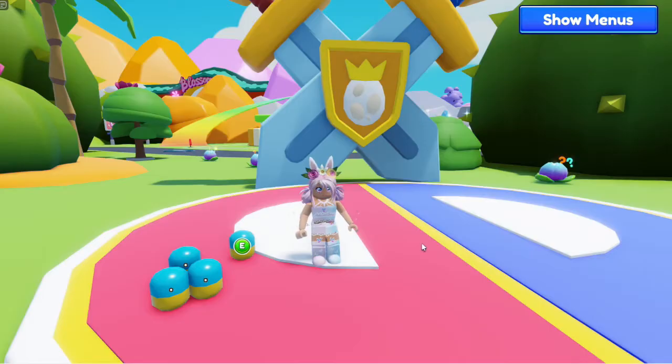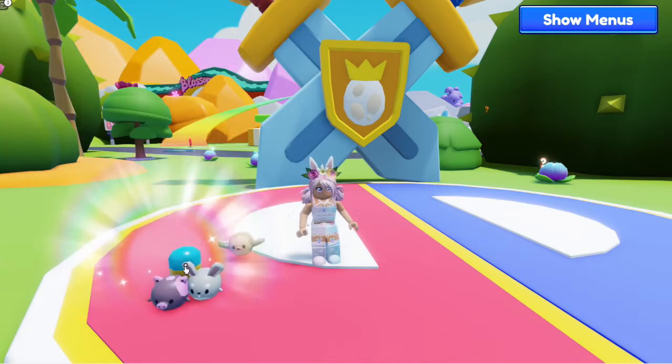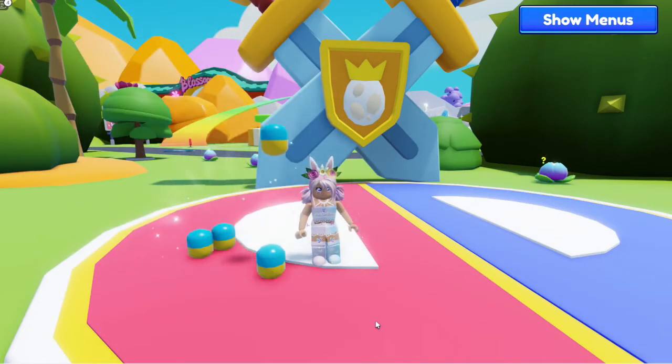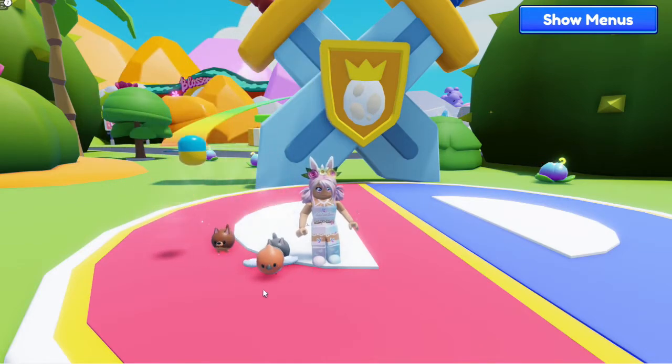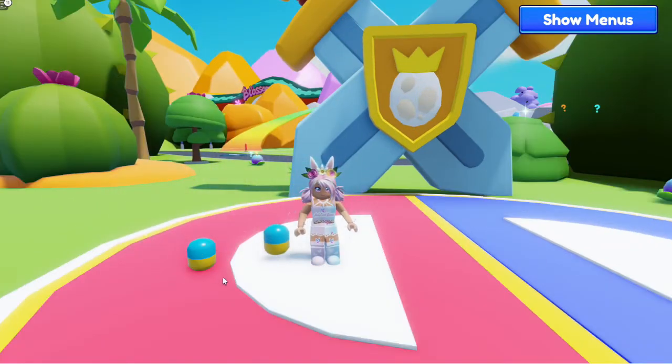I have hatched all my eggs but I am ready to open some petling capsules. Let's see if I can get anything beyond a common. The only time I have was when I hatched my one golden capsule that I was given to hatch, and it looks like that's probably not gonna change today. Getting all commons here, but that's okay — that's the fun of it. We get to merge them later. All right, last two, and they're both commons.